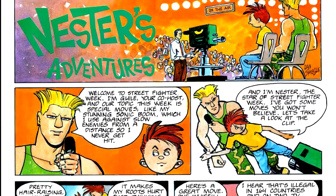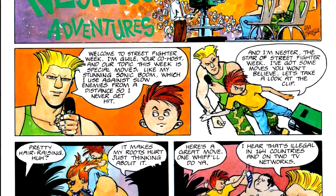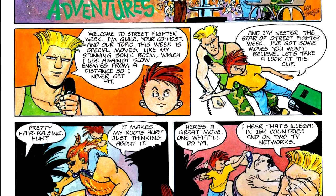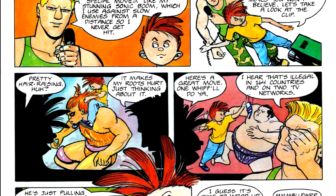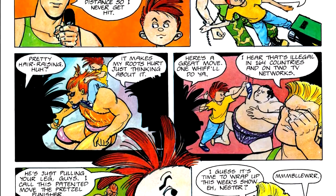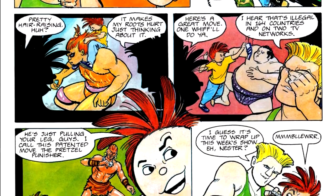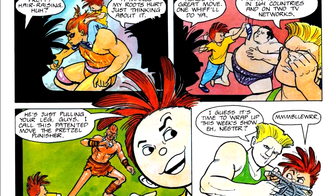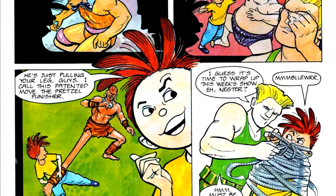In Nestor's Adventures, Nestor is playing Street Fighter 2, and the tip is that Guile's Sonic Boom is best against slower enemies with a shallower jump height. Conversely, if you are fighting against Guile, it is a move you can jump over — particularly with a character with a higher jump height like Ryu, or if you use the cheat to play as the bosses, as Vega.